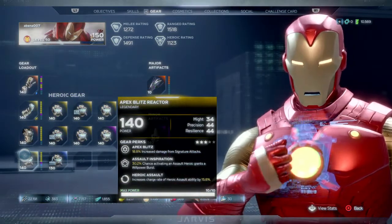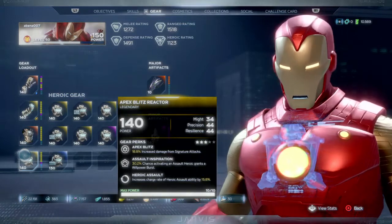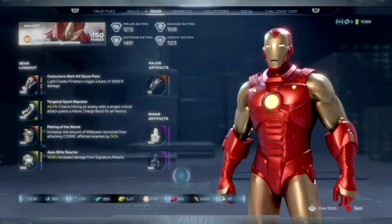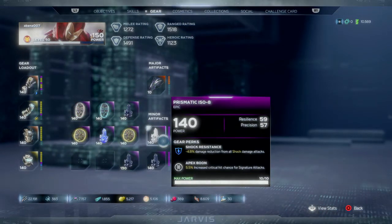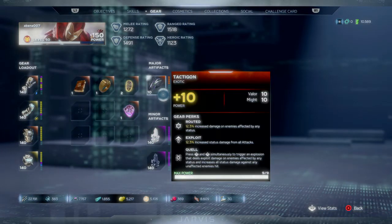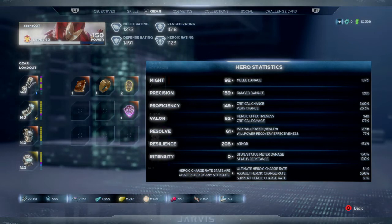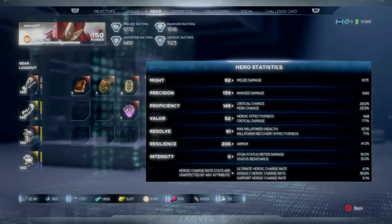Finally, we have our Apex Blix Reactor with Might, Precision, and Resilience. It gives a 16% charge for your heroic assault ability, 19% increased damage from signature attacks — again working in synergy with the Doomfist — and a 30.2% chance of activating a heroic assault giving you a willpower burst for even more health. For artifacts, I go with straight Resilience, giving another 19% assault bonus, plus Resilience and Precision. This makes him completely resilient at over 200 points Resilience. Our major artifact is Valor and Might from the Taktagon, simply because it increases damage from all status attacks. Total stats: Might 92, Precision 139, Proficiency 149, Valor 52, 61 Resolve, and 206 Resilience — that's basically 41% armor — with 37% assault heroic charge.